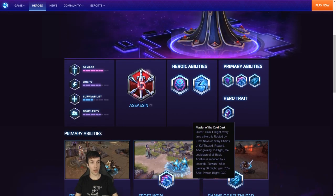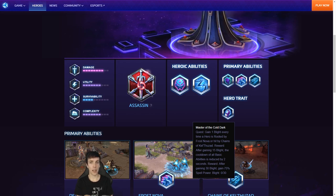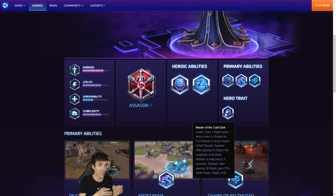Trait — Master of the Cold Dark Quest: Gain 1 Blight every time a hero is rooted by Frost Nova or hit by Chains of Kel'Thuzad. Reward: After gaining 15 Blight, the cooldown of all basic abilities is reduced by 2 seconds. After gaining 30 Blight, gain 75% spell power. So that's the real Kel'Thuzad. Once you get that quest, at level 1 he's very weak — he's just questing. It's a bit like a mage version of Butcher in the sense that he needs to skill up. 75% ability power would be absolutely broken on anyone else, but this is part of his kit so he's balanced around it.